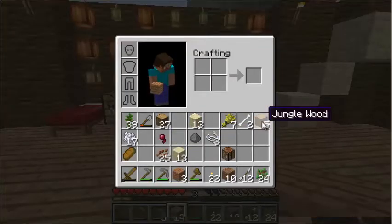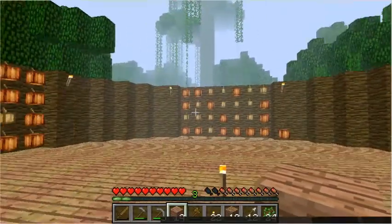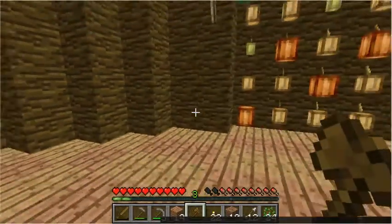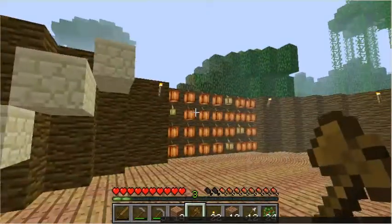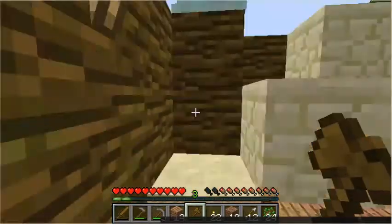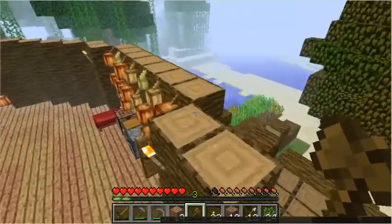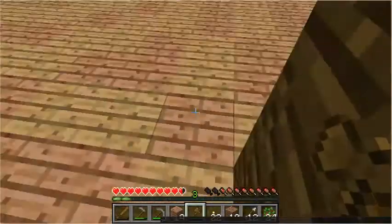I am down to 5 jungle wood. Making a 4-tall, 21-wide circle takes a huge amount of wood — I believe I went through something like 5 or 6 stacks of it. I'm going to have to cut down a whole bunch more. As I got ready to put up the circle, I built it and cleared out everything surrounding it. I am going to have to clear out a bit more.